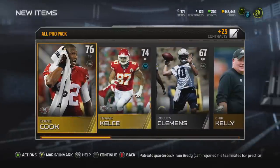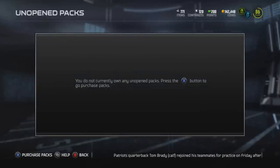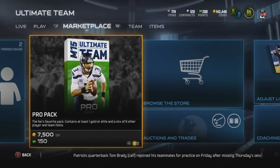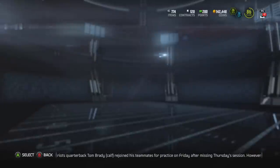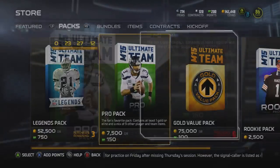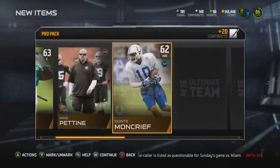And there it is — an all pro pack bundle, 15 packs, which gives you 45 gold or better cards. I want to say maybe we got four cards over an 80 overall. Definitely not a good pack opening. I know the legend packs are out, but since that pack opening was so bad I really don't want to spend any more money or any of my coins.